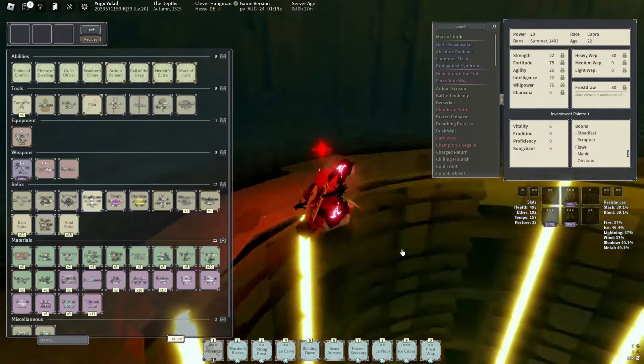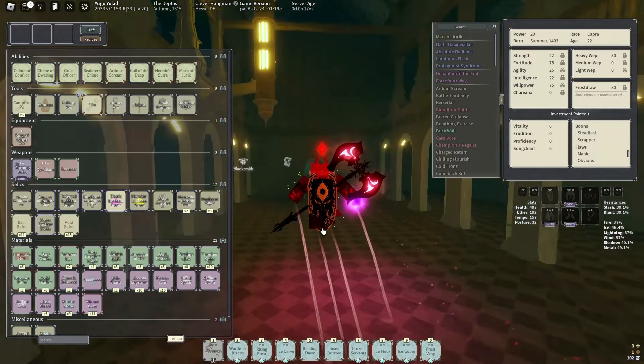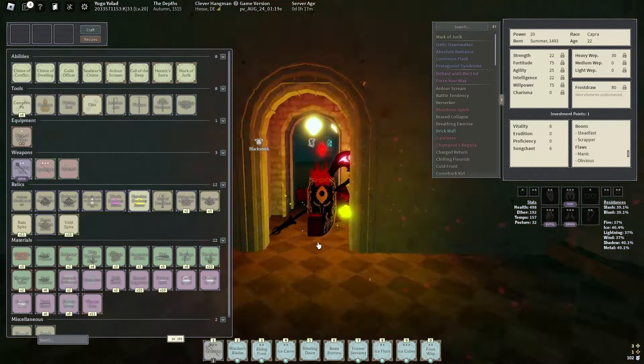You get a random enchant as soon as you talk to her, and you just get it as an item similar to an elastic enchant stone or heroism enchant stone right here.